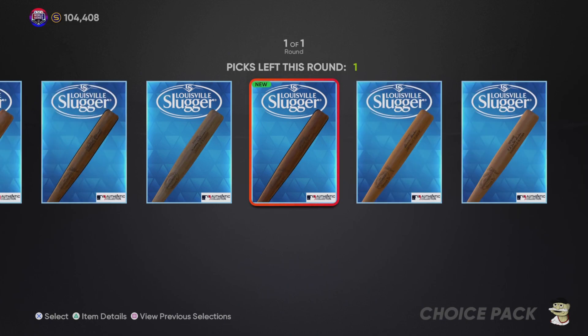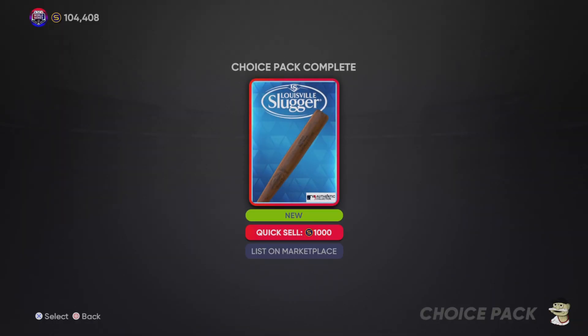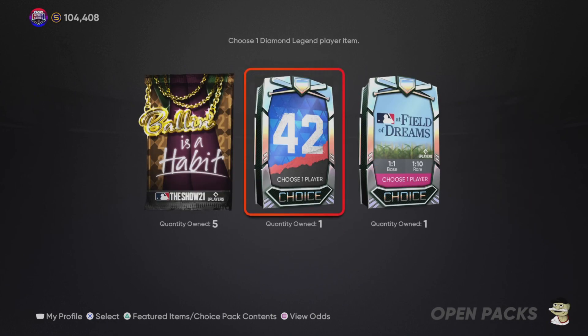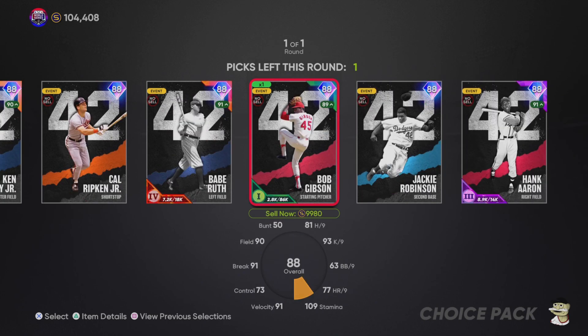I think these bat skins are pretty cool. I was taking a look at the signatures — I'm going to pick Stan Musial. There's his signature right there. I want that one — Stan Musial was my grandpa's favorite player, so I have to go with him. That is the bat skin I picked.